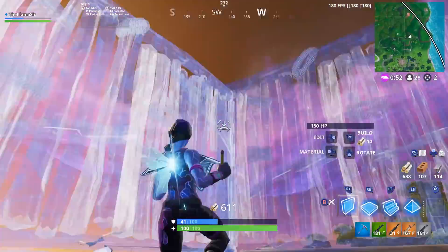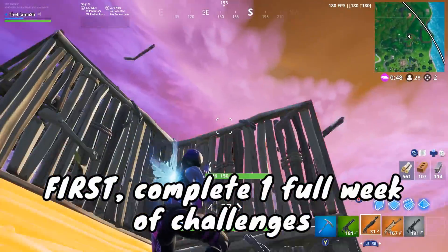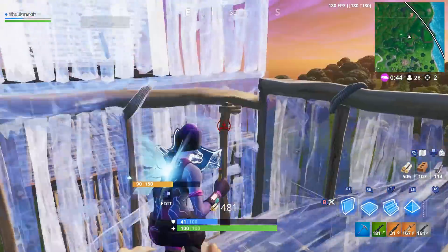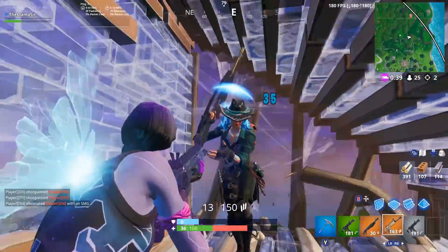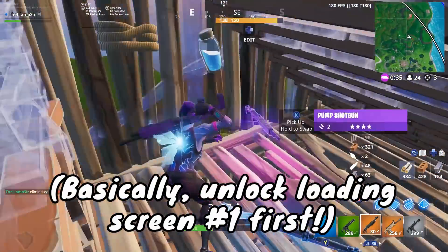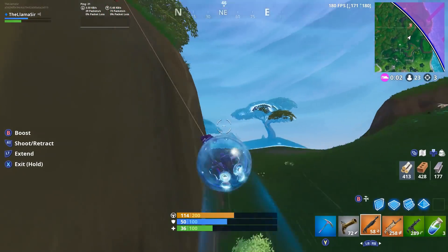Now if you're new to the battle pass, in order to even find this Battlestar on the map, you first have to complete all of the challenges for one week of challenges. It doesn't matter which week, but if you're watching this soon after the battle pass is out, basically just complete week one's challenges. And once you unlock the loading screen for week one, that is when this star will show up on the map and you'll actually be able to go into game and grab it.